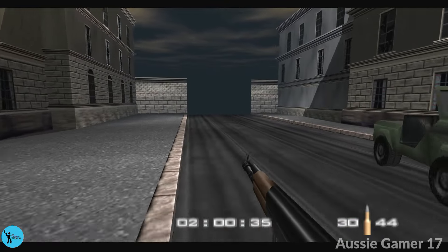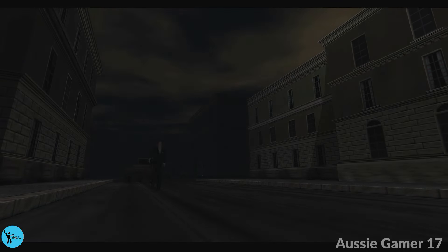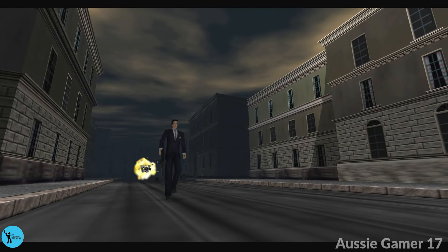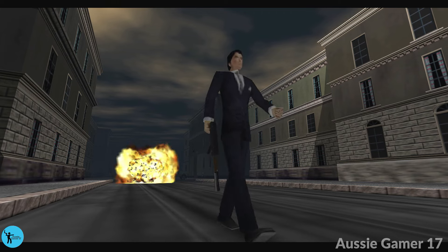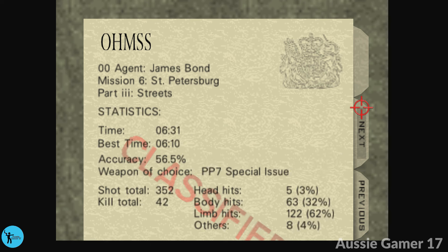Take care of him and run for the finish. All right, there we go — Double O Agent Streets. Not too difficult. Might take a couple of runs just to get used to it. But if you get the body armor, you've got plenty of health. 6 minutes 31 — not too bad a time. Very happy with that.